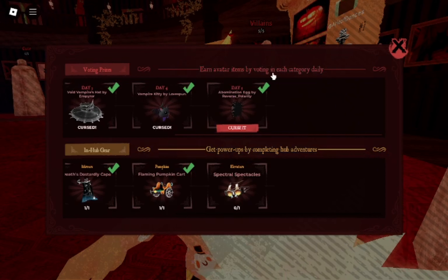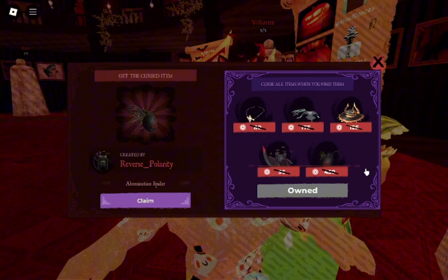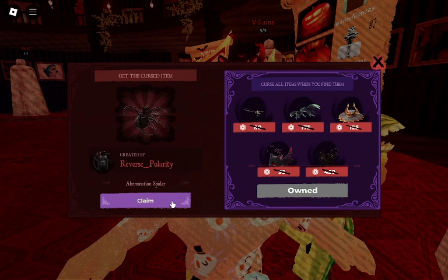Then to get the Abomination Spider, you're going to go and open up your track, and then click on Curse It. If you don't have the Game Pass, you're going to have to go and purchase it right here.